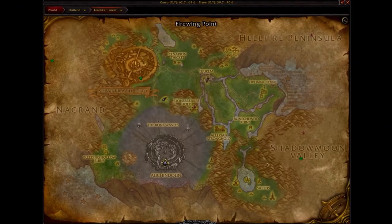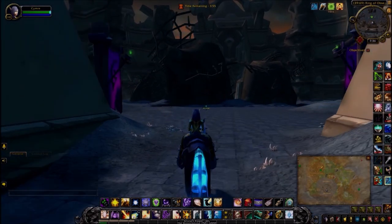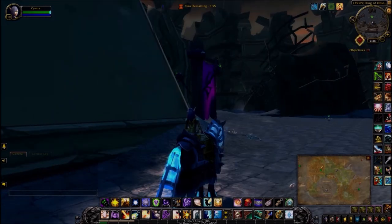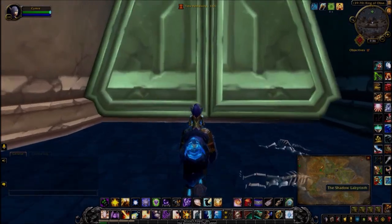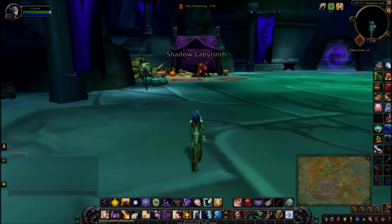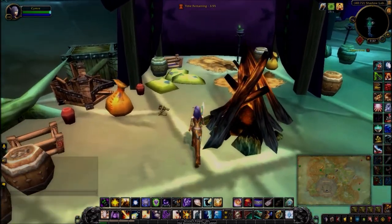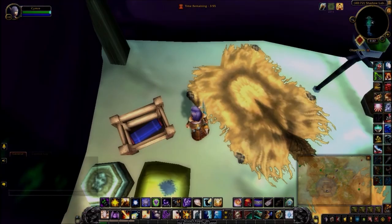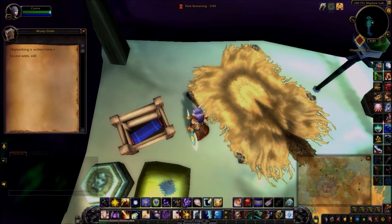The next clue is back in Outlands again — Terokkar Forest, down in the Auchindoun. You're going to want to come through to the Shadow Labs, which you can tell by looking at the two banners at the entrance. Come through the door and under this tent on the left you'll see a musty cloth inside this crate. Scarce odds still.